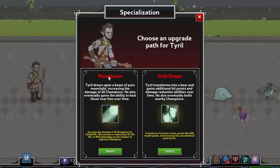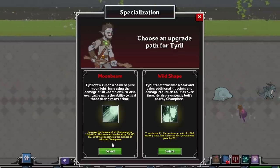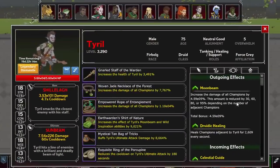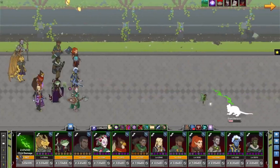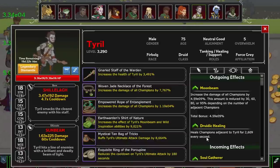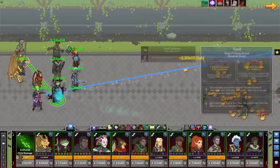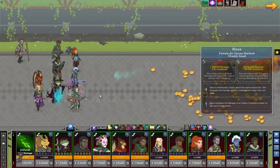The first choice is Moonbeam, which turns Tyrell into a healer and support. Moonbeam itself increases the damage of all champions in your formation, reduced for each champion adjacent to Tyrell — so for maximum effect you want him adjacent to as few champions as possible. Though this is countered a bit with his other ability, Druidic Healing, where he heals only adjacent champions. So if you want him healing multiple champions, you're working against his Moonbeam — a bit of an odd design. Moonbeam is more important, so make sure you have him adjacent to as few champions as possible.